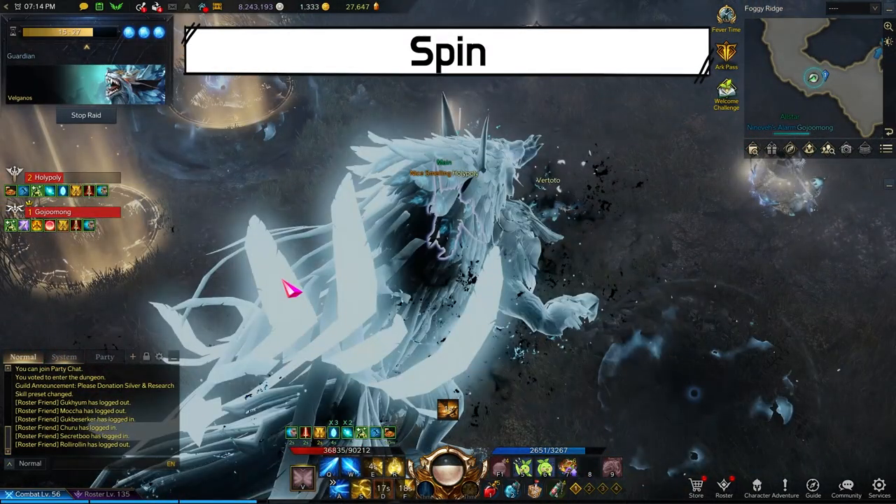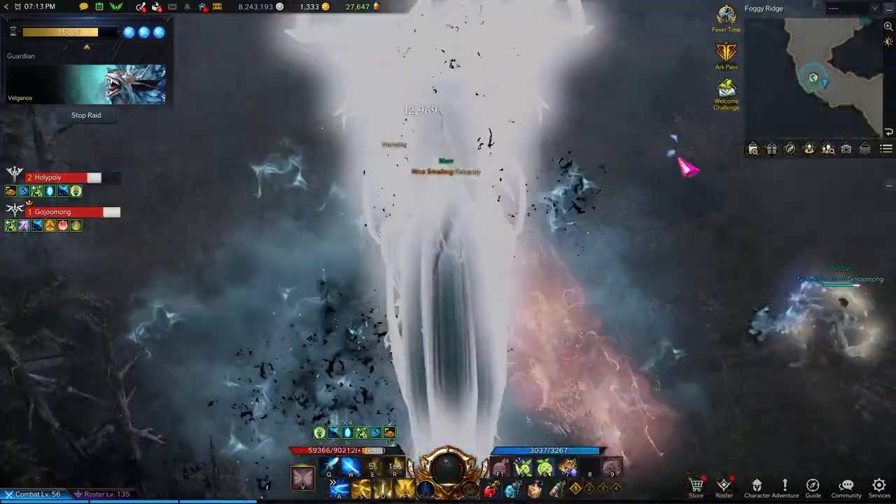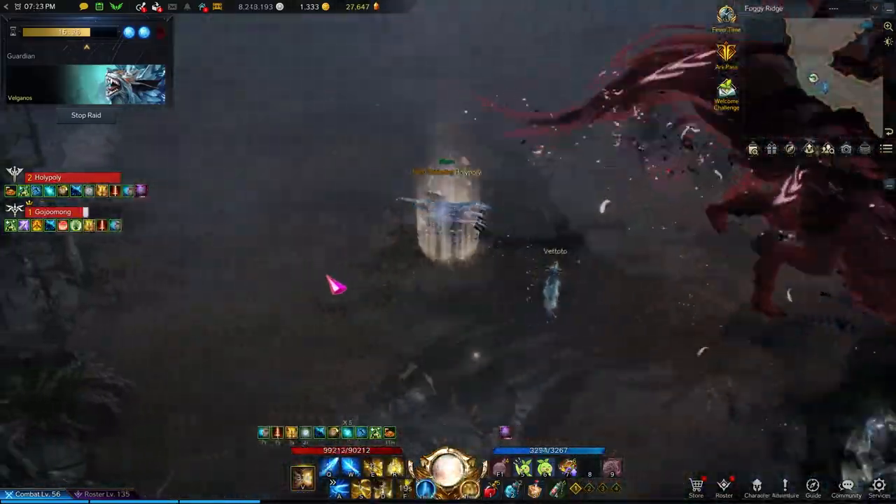Valganos will bring his body up, stomp in front of him, then spin. The spin will knock you over, which he will then follow up with his breath pattern. When you see Valganos spin like this, try not to be near him.